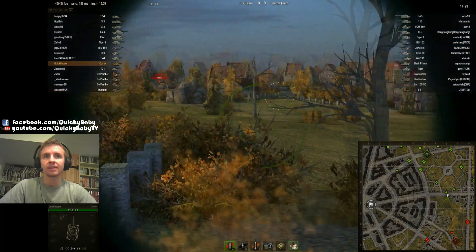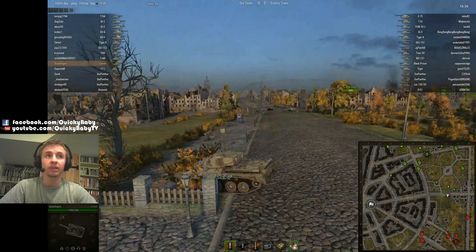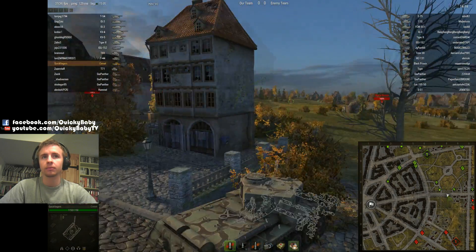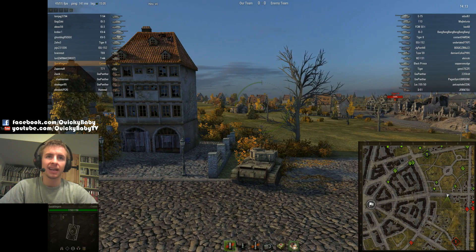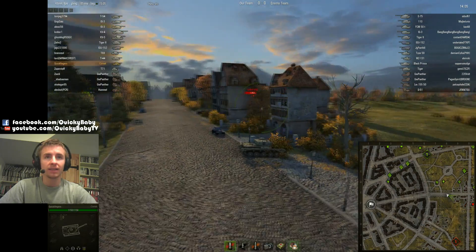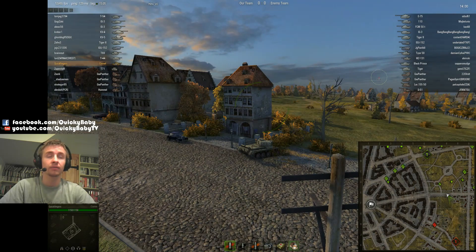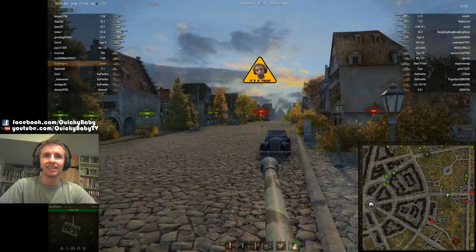I've got quite a few replays up on my channel with the Comet. This one I thought would be really interesting. There's one tier 9 tank on the enemy team, which means this matchup is as high-end for the Comet as it can get. This game is from 8.5 — probably one of the last days — because the GW Panther is still tier 6 and there are four artillery on the enemy team.